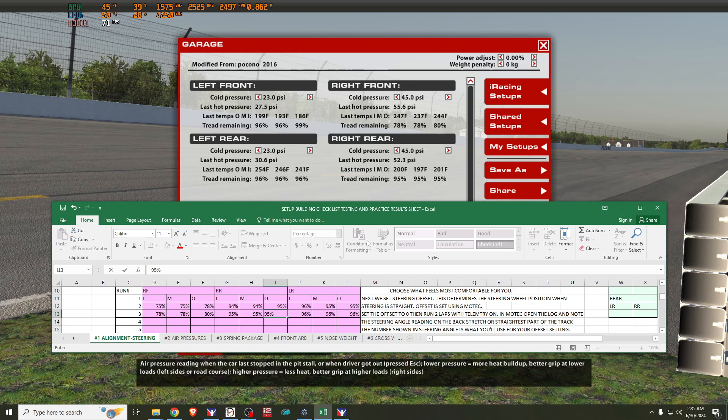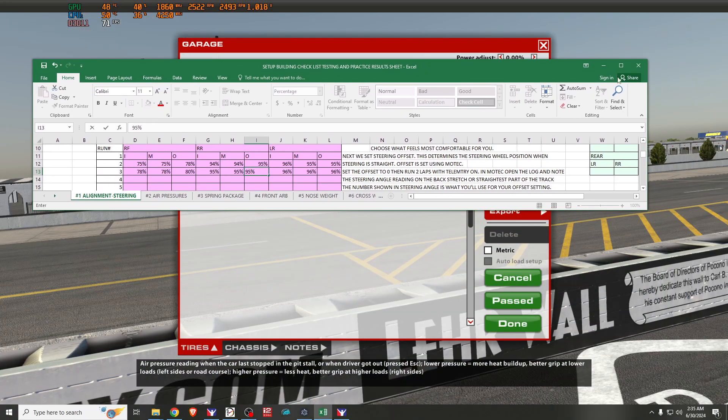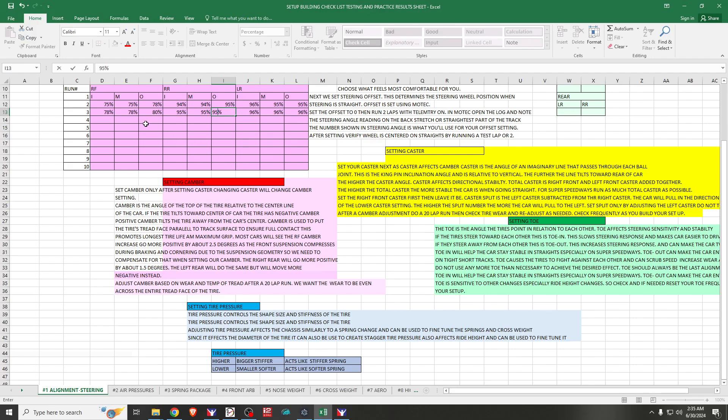Now with this second run of adjustments: right rear looks good at 95, 95, 95; left rear at 96, 96, 96. Right front is at 78, 78, 80 — so the right front camber is getting closer but still a little off on the outside. What we're aiming for is all the percentage numbers to be basically the same across each tire, indicating even wear across the tread face and properly set camber with the tire sitting flat on the track.